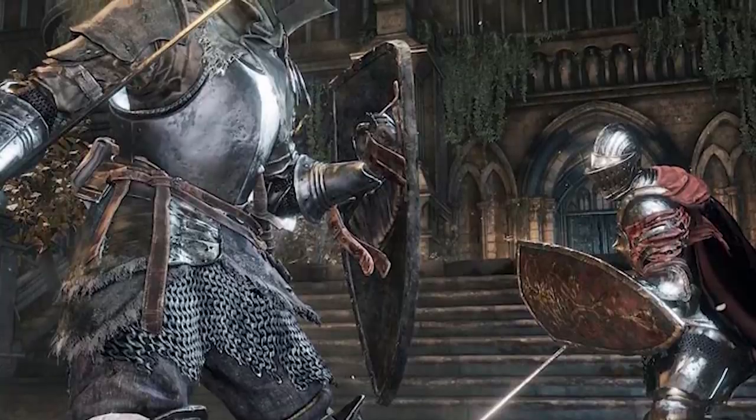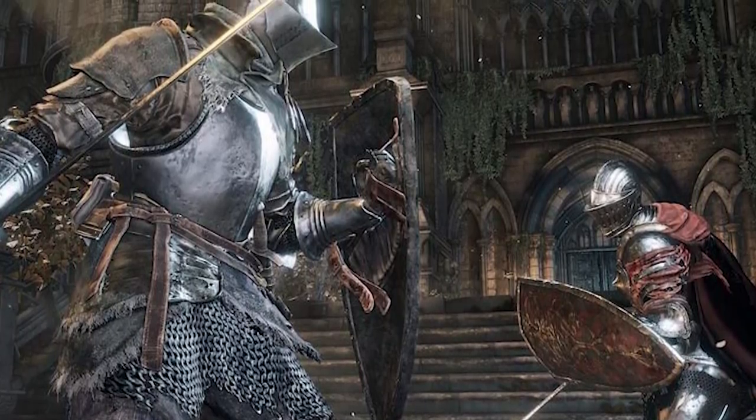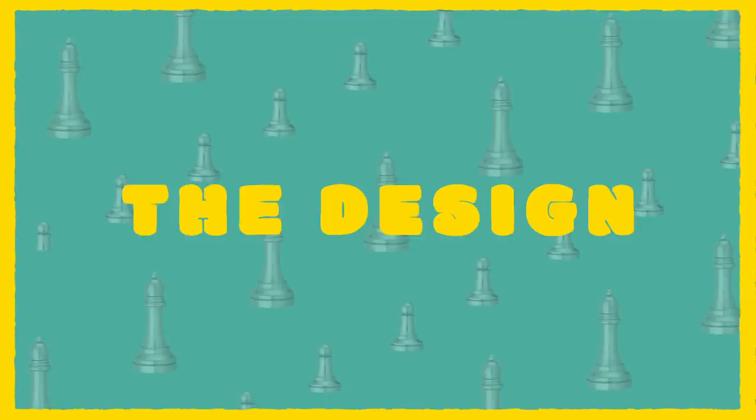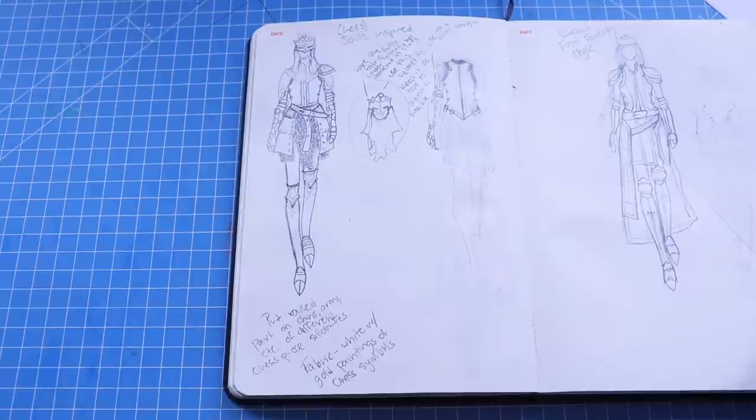After knowing that these three characters would be my main inspirations, I also had a quick look at some general Knight Class art just to get ideas for basic shapes and designs seen throughout the games. I sketched out a quick idea of various things I felt were Dark Souls-y while still looking like the Queen from Chess, then went in and created a more detailed design for each piece.